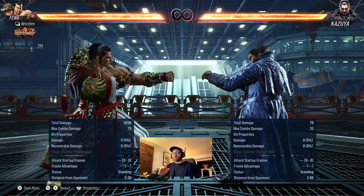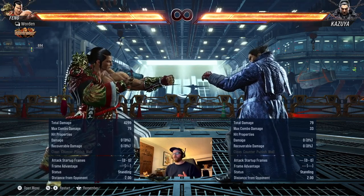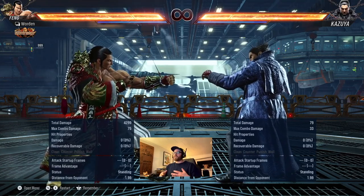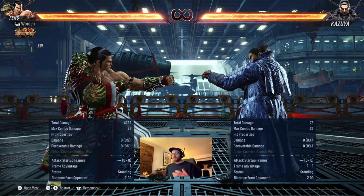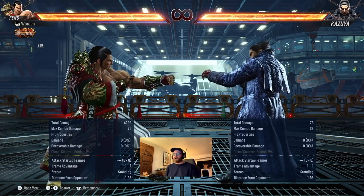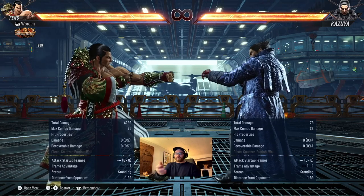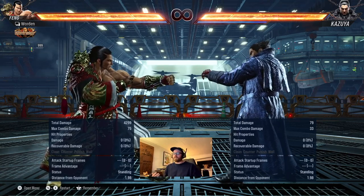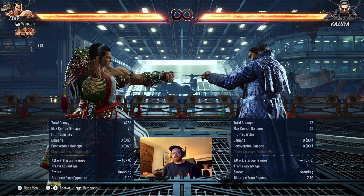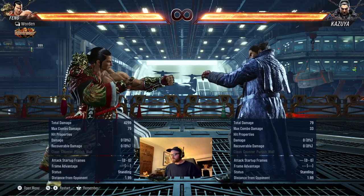As you start to understand your character's punishment, you'll want to go into quick match — whether you want to stress about your rank or not is up to you. Now, some of you are probably thinking: 'Mike, whatever character I fight against, I don't know how to punish them. I don't have all this info from practice mode telling me what's what.' You're right, and you might be feeling overwhelmed — there are 32 characters in this game after all.